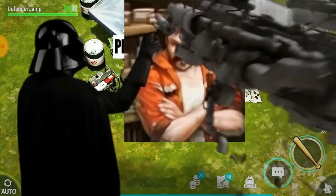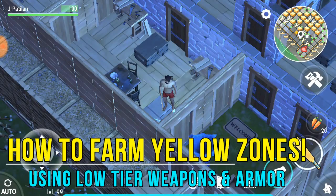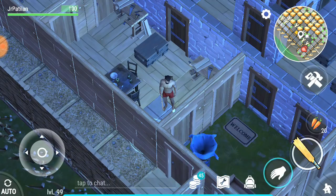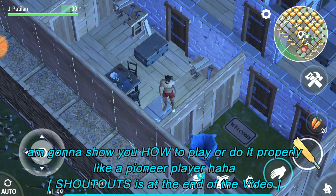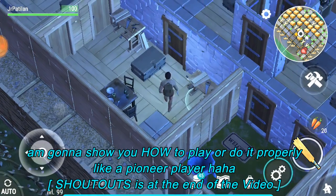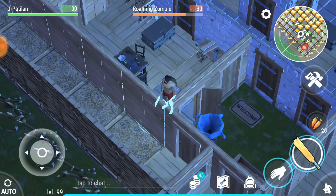Hello guys, it's me again JR, and welcome back to the channel. This is Last Day on Earth and I'm gonna show you how to finish the yellow zone or clear the map like a pro. I think I'm a pro because I've played this game for three months and I have all this stuff without spending. I have tons of stuff for a normal player.